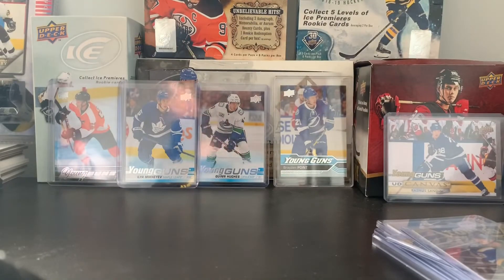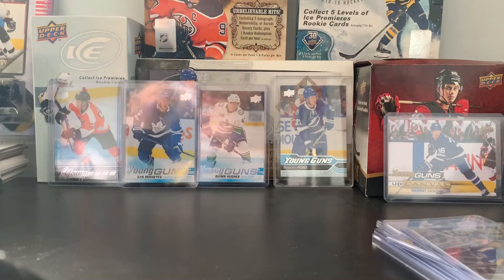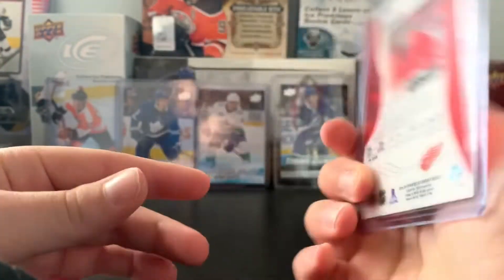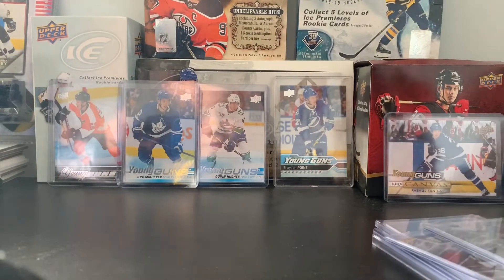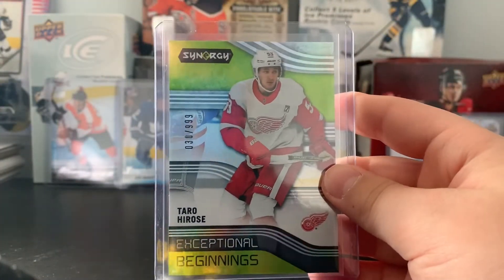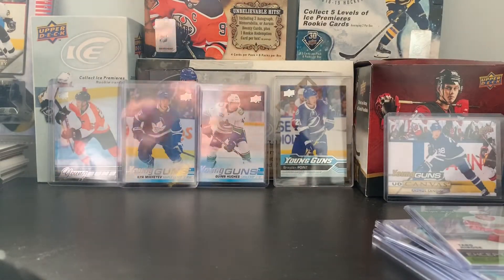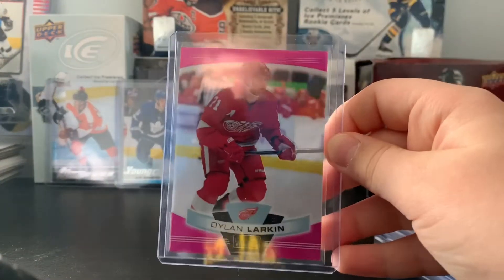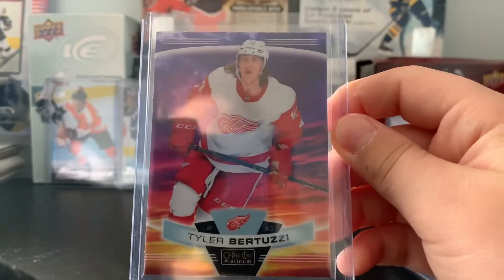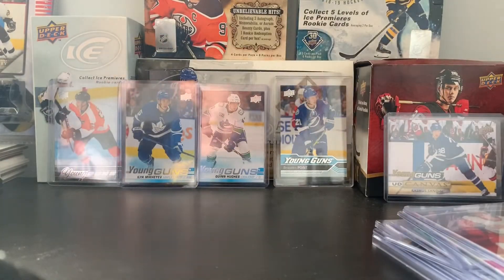We have two in here as well — we were doing a couple of breaks and we just got the cards in now. First off we have this Caden Fulcher red rookie, doesn't have the bounty on it, totally fine. We have a Phillipe Adina Marquee Rookie, an Exceptional Beginnings of Taro Hirose numbered 999, and a Matt Pink Dylan Larkin.